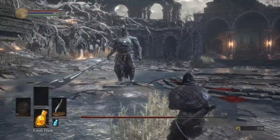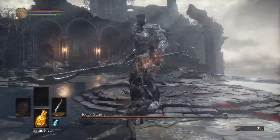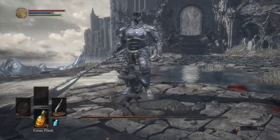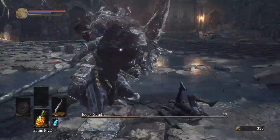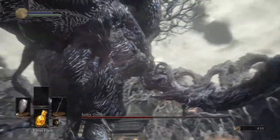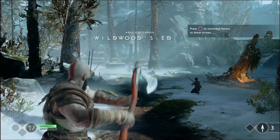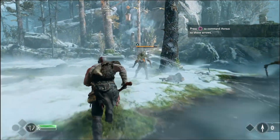Combat in Dark Souls is a methodical affair — block, then attack, dodge, then attack. Attacks are slow and easily punished if missed. Even drinking a health potion takes several seconds, unlike most action RPGs where it's instant. The game rewards players who can keep their wits about them and actively punishes mindless button mashing. This style of combat, condensed to its core elements and blended with God of War's DNA, still makes the player feel like a god while remaining genuinely challenging.